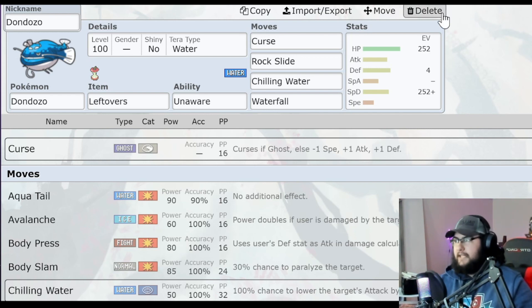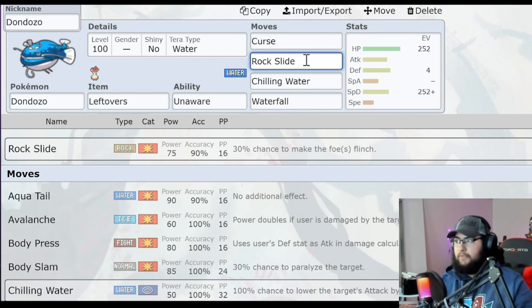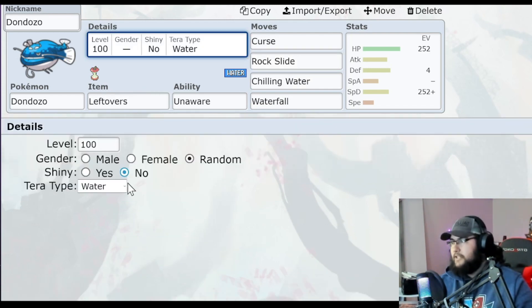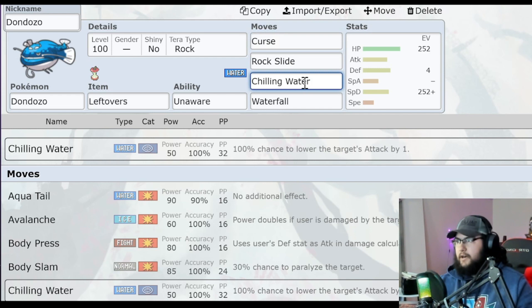The last Pokemon I want to talk about is Dondozo, and this one is built more for survivability, which is why I gave it high HP and high Special Defense with Leftovers. Basically what you're going to do is spam Curse and spam Chilling Water — especially Chilling Water when it's Terastalized. You're also going to use Waterfall before it Terastalizes, and use Rock Slide to hit super effective damage.